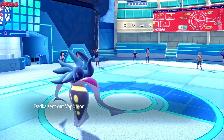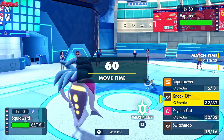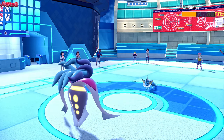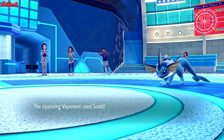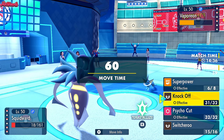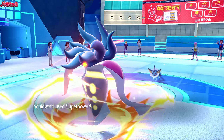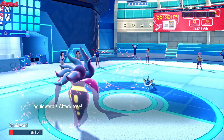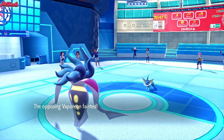Vaporeon comes in - nice and powerful. We go for a Knock Off, which does a lot of damage and knocks off the Leftovers. They go for a Scald - it's going to sting, but will it burn? No, it does not. We go for a Superpower here - should do more damage than Knock Off now they've got no item. Down goes the Vaporeon. Absolutely amazing stuff from Malamar - what a team player.